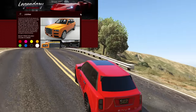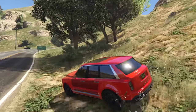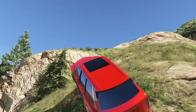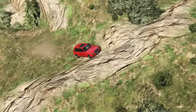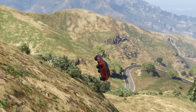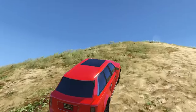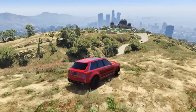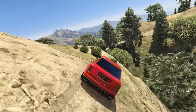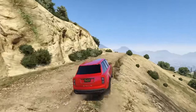At number three we have the Enus Jubilee, coming in at $1,237,500 with the trade price, or $1,650,000 without. The Jubilee is an awesome SUV because it's a first-gen Imani tech SUV with much better performance than the Granger 3600LX. It has front-mounted machine guns, armor plating, oil slick proximity mine dropper, missile lock-on jammer, and bullet-resistant windows — just in a much better package. It's very quick in a straight line, has a very high top speed, great handling, and nice ground clearance for off-road use. Arguably this could be the number one SUV on this list.